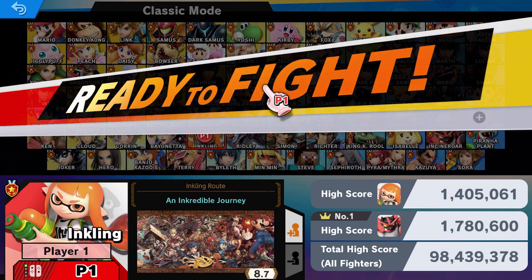Hello everyone, my name is Mr. and welcome back to some more Super Smash Bros. Ultimate. Today we are going to be doing Inkling's Classic Mode Route, 'An Incredible Journey.' For this one, Inkling's opponents use alternate costumes that match the general color scheme of the stage they are fought on, which references the Turf War mode in Splatoon games.